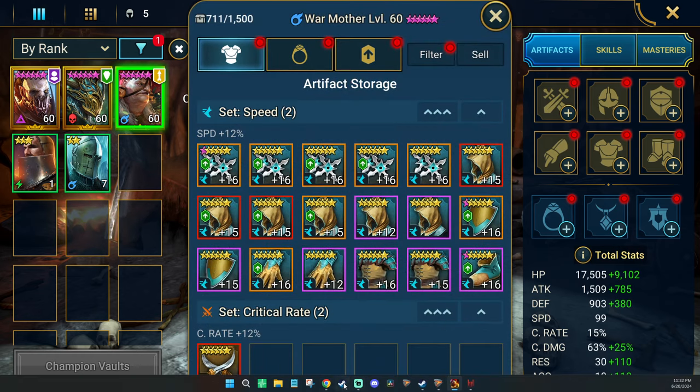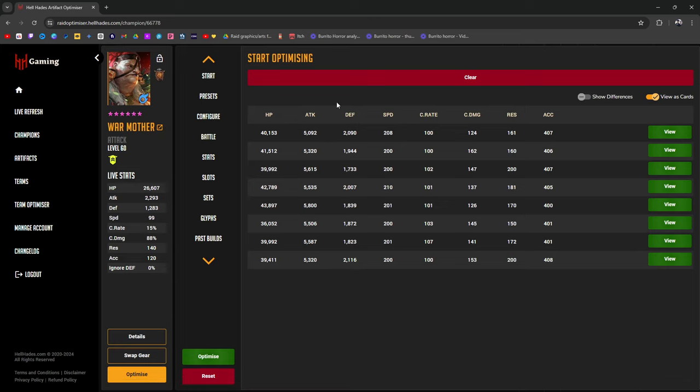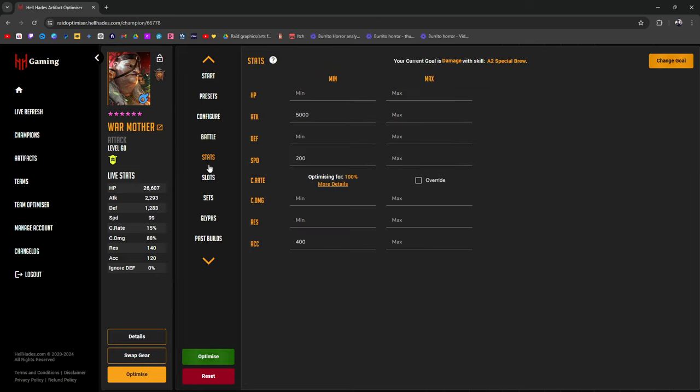When it comes to building her out, I've already gone through the Hell Hades Optimizer — yes, I'm not banned from using it. The way I see it, when you're building War Mother, you're going to want to prioritize pretty much attack and speed. I went for 100% crit rate just to see how much damage she does directly, knowing most of her damage is going to come from the bombs. I also put a little bit of accuracy in here — I think 400 might be overkill, but it's going to be sufficient.